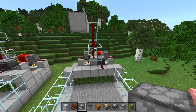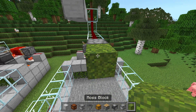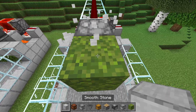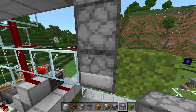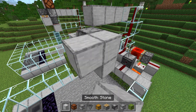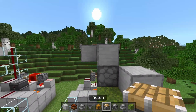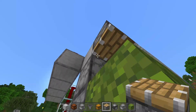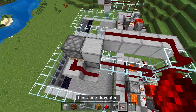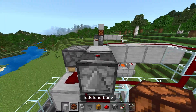Now build the center contraption. Place down a dispenser right here, then place a moss block right in front of that dispenser. Build up two blocks, break this block, and place a dropper going down into that dispenser. Place a block right here and a block right here, then have a piston looking downwards at the moss block. Place down two redstone dust just like this and have an observer looking at that redstone.